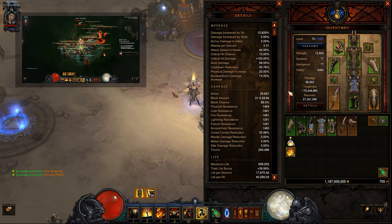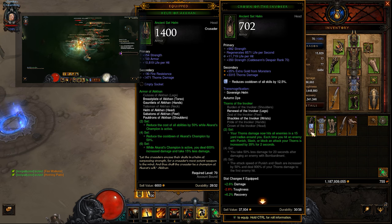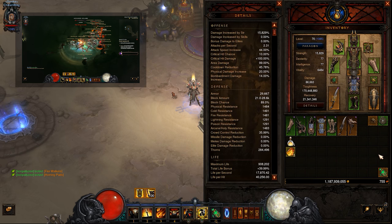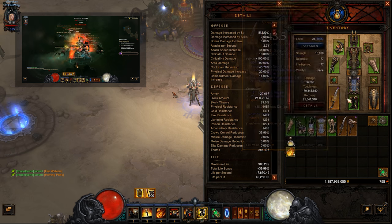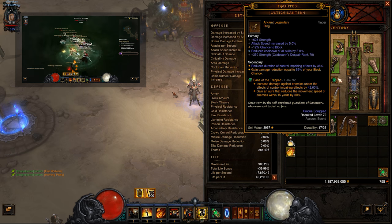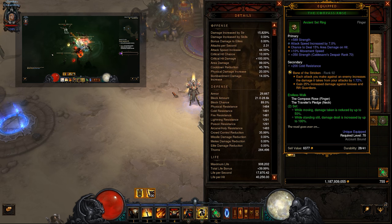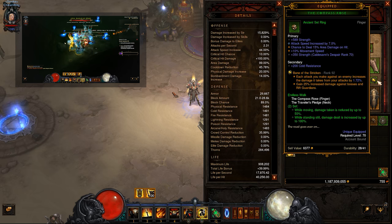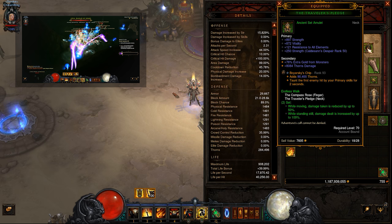Key things to get on this build: you want a lot of cooldown reduction — adding the 12.5% here will put you a little over 50%, which is your minimal goal. You want all-resist gems in all your gear, and additionally a Topaz in your weapon. You also want Justice Lantern for the damage reduction, Bane of the Stricken for increased damage against elites and Rift Guardians — this is needed. And finally, Boyarski's Chip for the Thorns bonus; the secondary skill isn't necessarily great but still good.